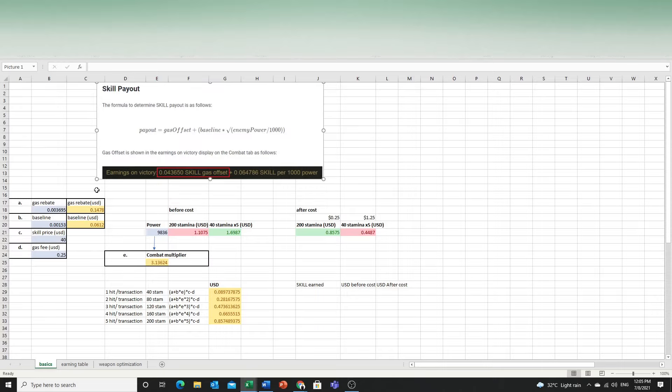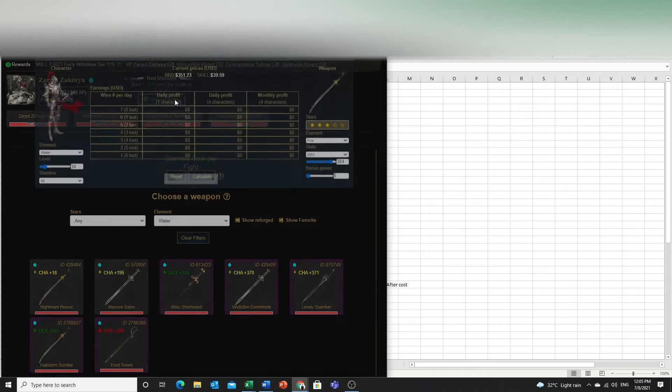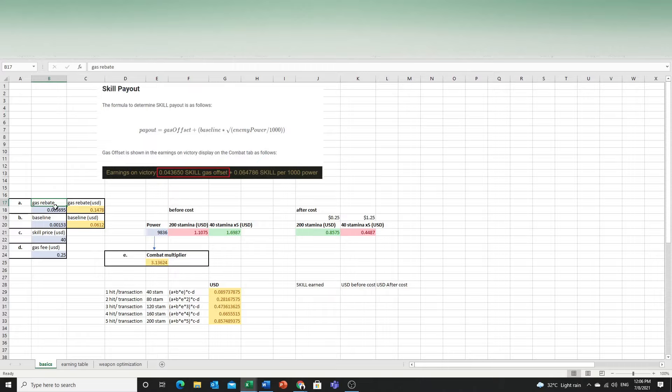So how do we get all these values in the game? We go to the earning calculator. Mouse over the question mark and you get a gas offset of 0.003695 and a baseline of 0.00153. These are the two key values in terms of skill. I also convert them to actual USD — right now it's at $3950, so everything will change with the price.